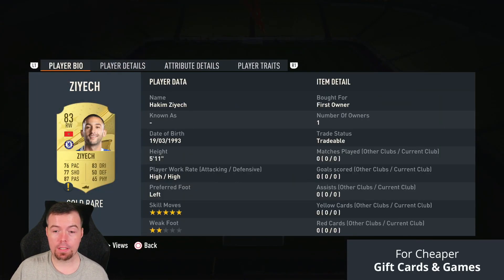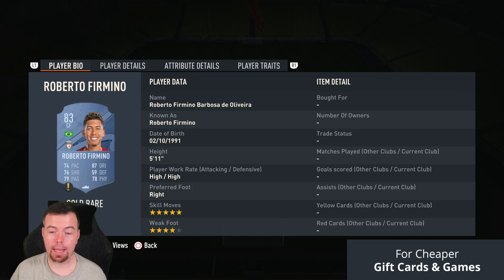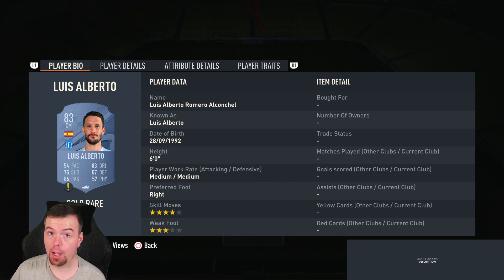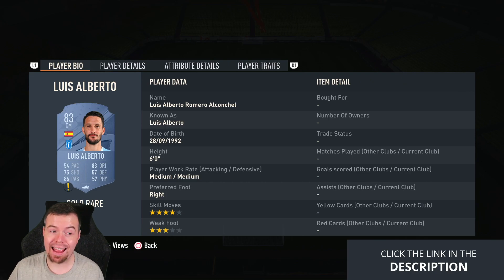Players to look at: Angelino, Asensio, Ziyech, Jimenez, Coque, Firmino, Fernando, Navas, and Alberto — apologies, they're all 1.1K at the moment. As I said, they are going up in price, so if you're watching this straight away, don't rush — you've got a full week. Again, I'd save this for Team of the Year.